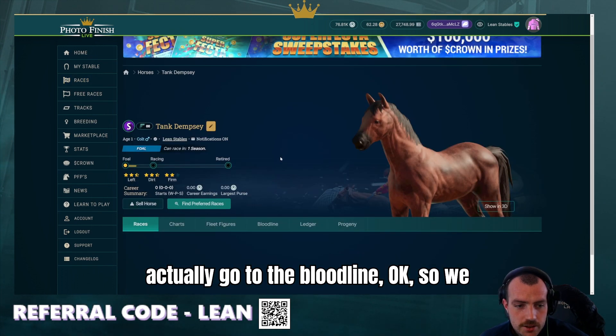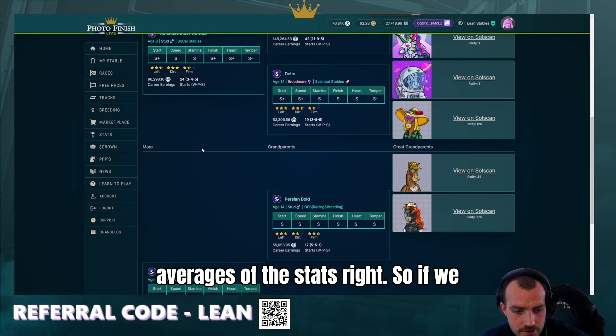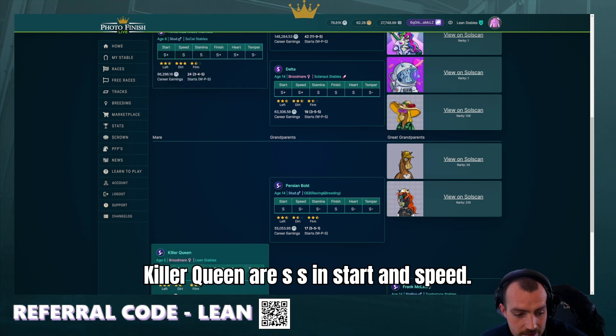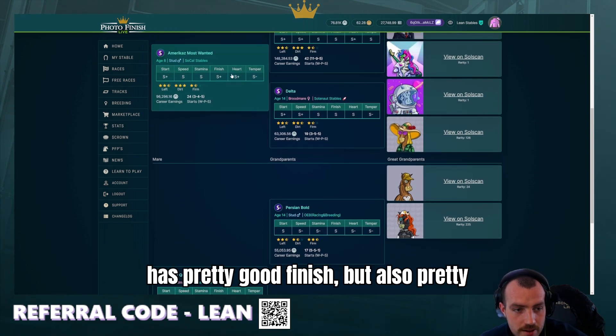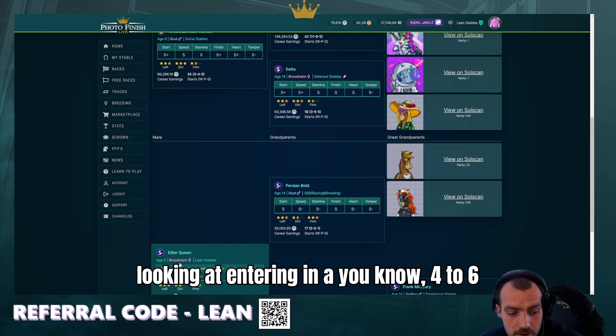What we can do is go to the bloodline and just pull the averages of the stats. So if we have Killer Queen, the best stats for Killer Queen are SS in start and speed. As you can see, America's Most Wanted has pretty good finish but also pretty good start and speed, so I'll probably be looking at entering a four to six furlong race for this horse.